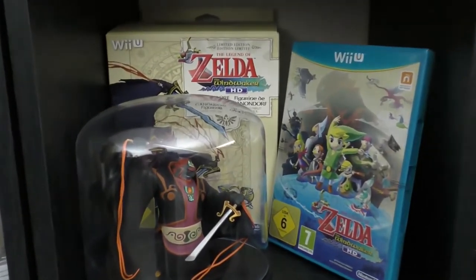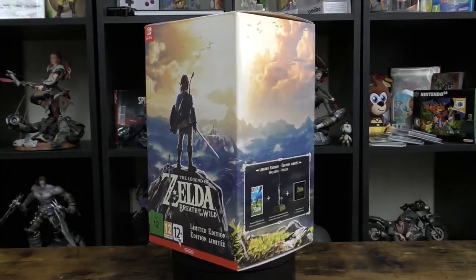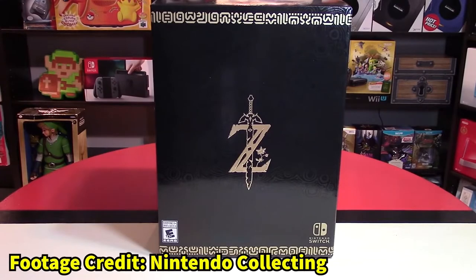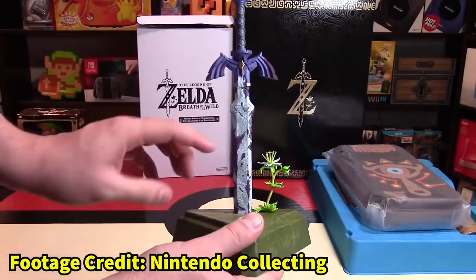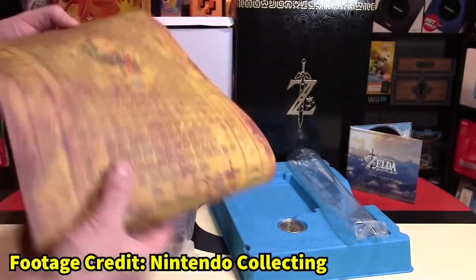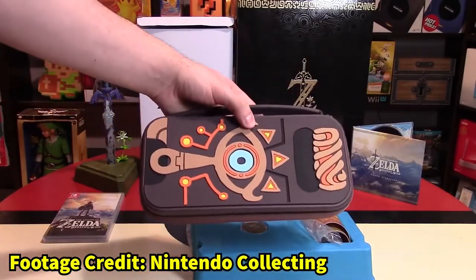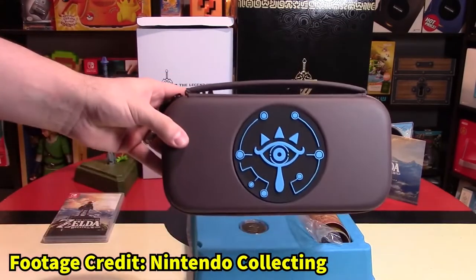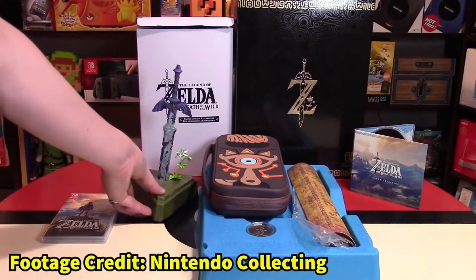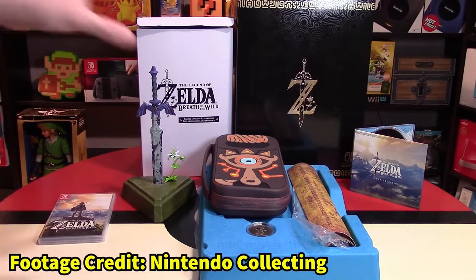The Zelda series has had a couple of collector's editions in the past, mainly with its Wii U titles such as Wind Waker HD which came with a statue of Ganondorf, and Hyrule Warriors which came with a Link scarf. But the best one in my opinion is the collector's edition for Breath of the Wild — and I'm not talking about the UK release which I actually currently own; I'm talking about the American release, which I personally think is superior. In this version you still get a copy of the game, the soundtrack, and the Master Sword statue which is irresistibly incredible. But the Americans were also lucky enough to get a tapestry map of Hyrule with lovely elegant artwork, plus Calamity Ganon on the other side, a Sheikah Eye collectible coin, and a Sheikah Slate carry case for your Nintendo Switch — which is not just awesome but also a really practical thing to include.